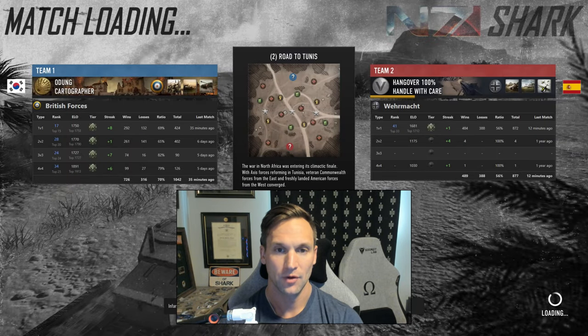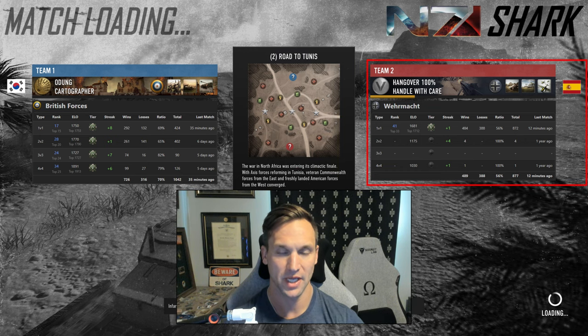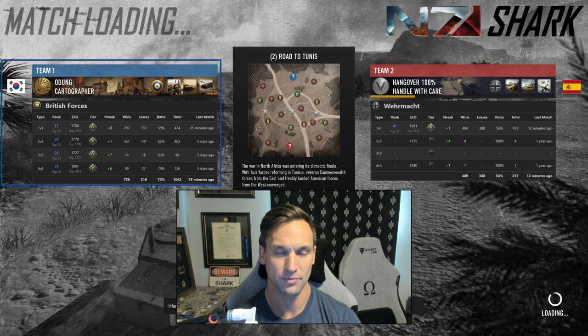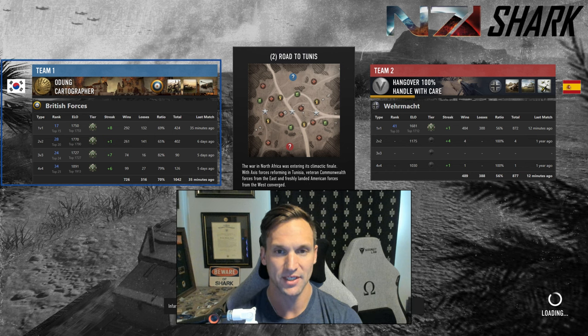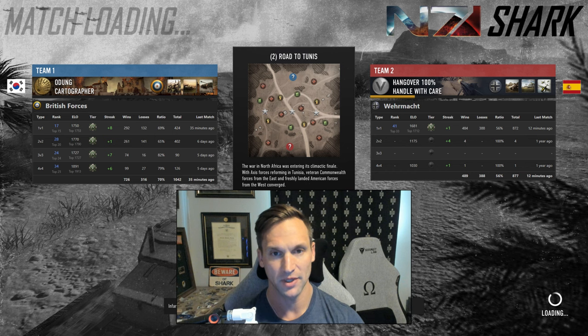Hey everyone, Shark here. Fresh off the launch of patch 1.8, I've got a challenger 1v1 for you on the map Road to Tunis. Playing as the Axis, we have Hangover 100% from Spain, ranked number 41 with the Wehrmacht using the Breakthrough Battle Group. Playing as allies, we have Odong from South Korea, ranked number 17 with the Brits using the Heavy Armor Battle Group.